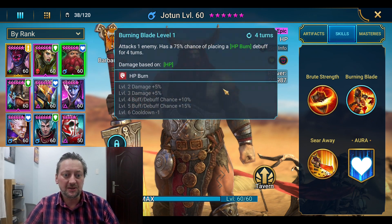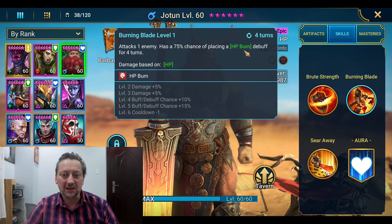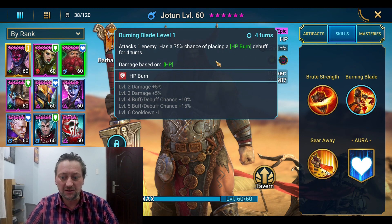On the A1, we've got damage off HP — attacks one enemy, 30% chance of placing the small version of decreased defense. The skill itself is the same, but the damage is now based off HP. Burning Blade is a single attack again — he's all single attacks — with a 75% chance of placing the HP burn debuff for four turns. Really solid, I'm looking forward to trying it out in clan boss.